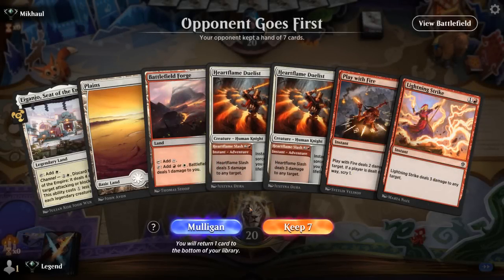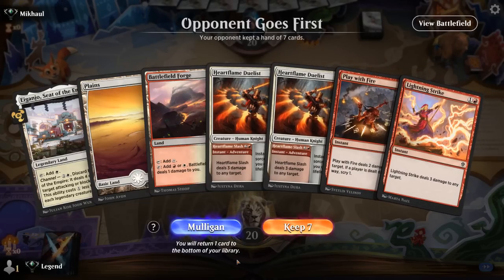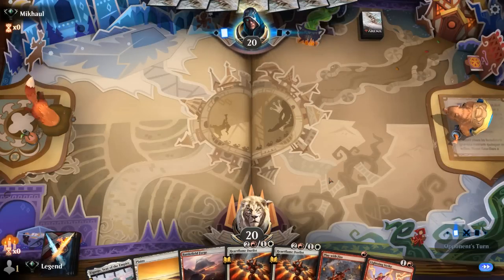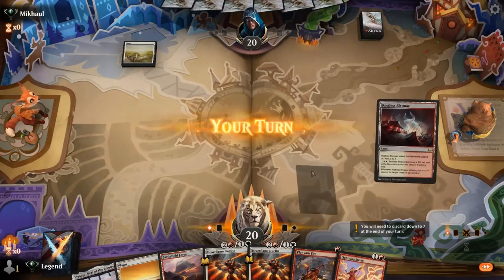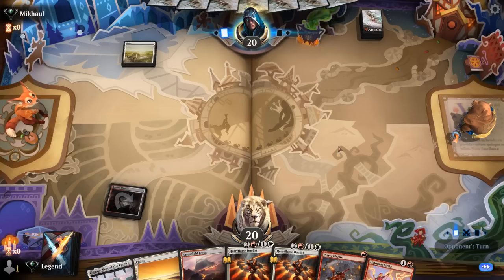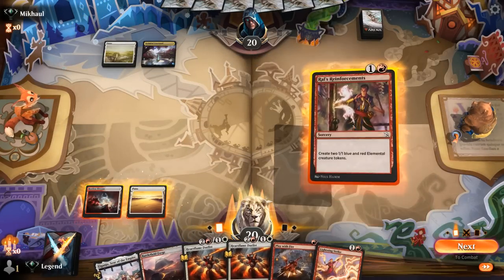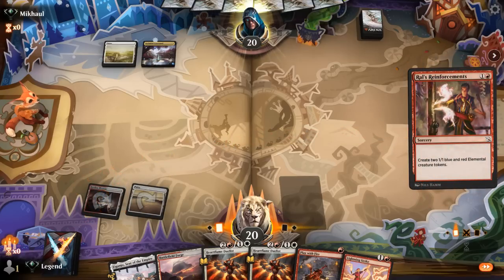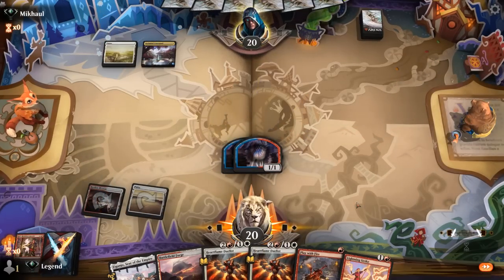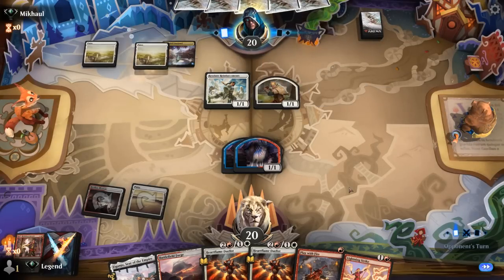Game two: we're on the draw, and our hand is missing any sort of sword or double strike creature, but we have burn spells plus Duelist. If we're up against Mono Red Aggro this hand could work out, despite Battlefield Forge costing me some life. Opponent on turn one Plains instead — so we don't have protection from white to give to our creatures. I did consider flying equipment to potentially fly over some tokens. Opponent on Blue-White Soldiers perhaps, and speaking of tokens, I'll play Reinforcements. Probably have to try and get value from our adventure instead of just playing Duelist as a 3/1, which is going to have a hard time attacking.